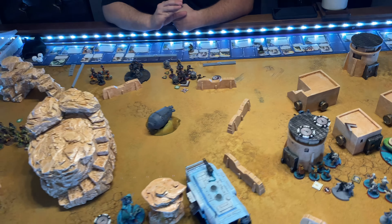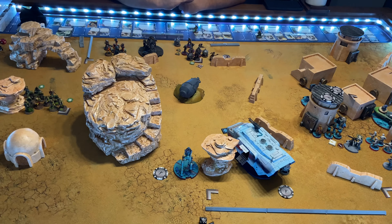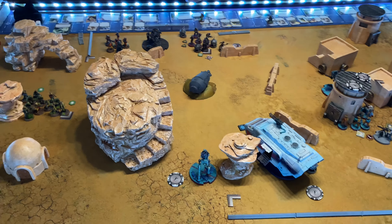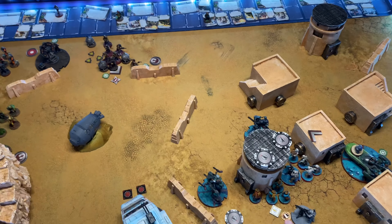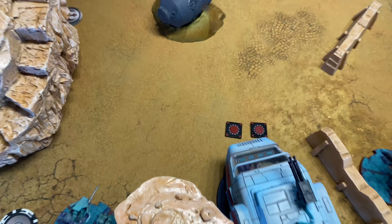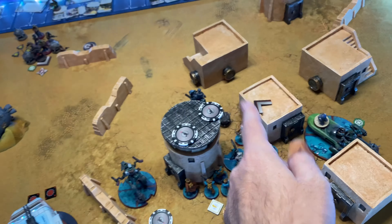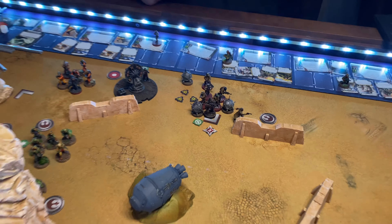I'm surprised he doesn't have a flaw called Death Mark. Wouldn't it be cool if they gave a different version of Han Solo a Death Mark flaw? That bounty hunter they ran into on Ord Mantell! Moving some guys up, getting some more dudes in position. He took a shot here from the Rebel Veterans, rolled two crits — I just spent my shields to get rid of those. Hopefully I'll get some shields back from the Gonk Droid. Veterans moved up — I got three suppression on those Rebel Z6s now.